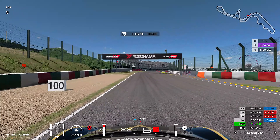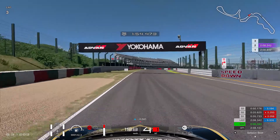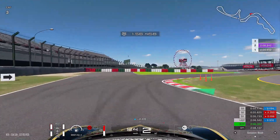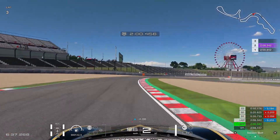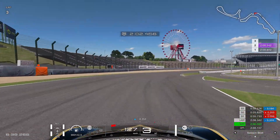Right before the bus stop chicane, brake before the 100 board marker and downshift to second gear. There's no need for first gear here, because some cars have a really short first gear and it will only cause a lot of wheel spin, which can ruin your race.